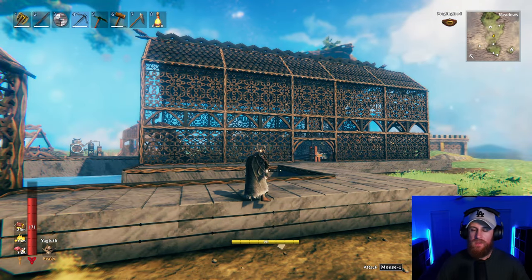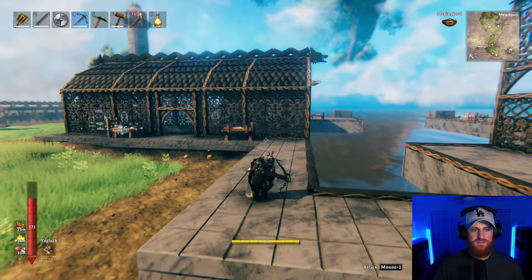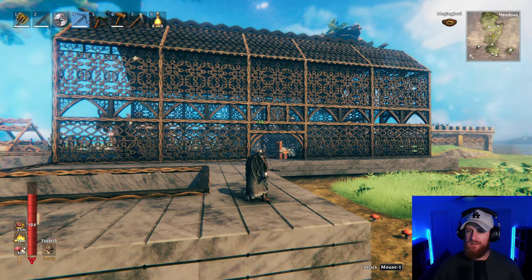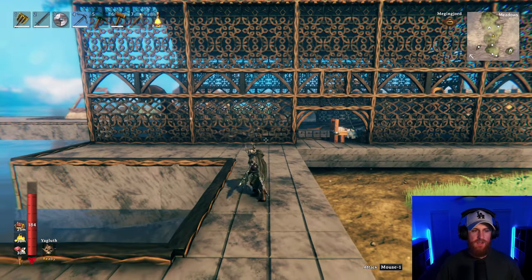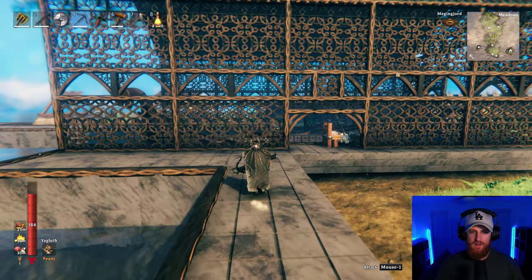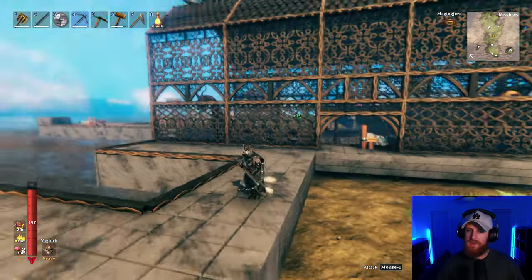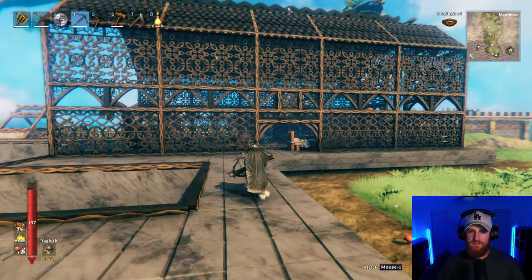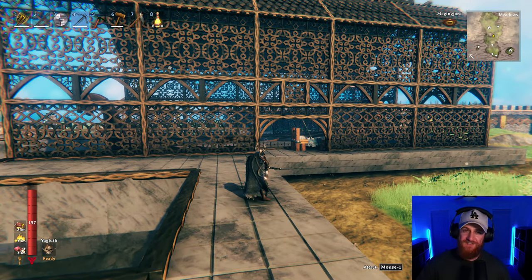Here's the thing — this stuff looks dope to me. It looks sick, it looks really cool. But is this like a 'not my type' situation where to me it looks really good but you guys are going to say it looks rubbish? I hope it doesn't, but to me it looks cool. Anyway, I finished the actual decoration side of things. It looks sick being inside. I haven't really seen anyone actually roof out a Drakkar before.